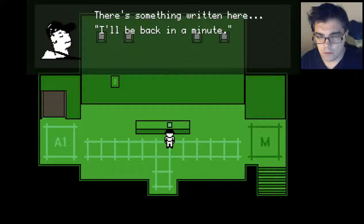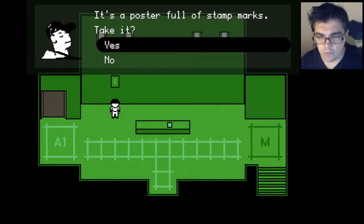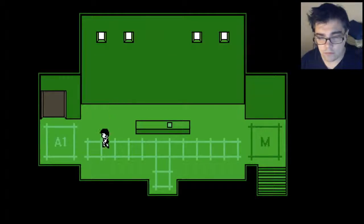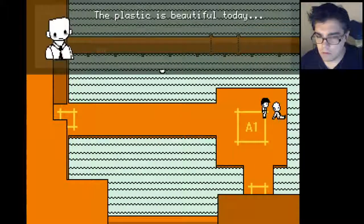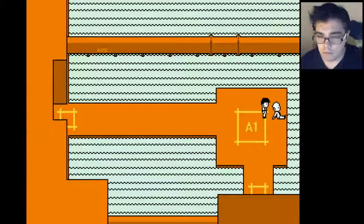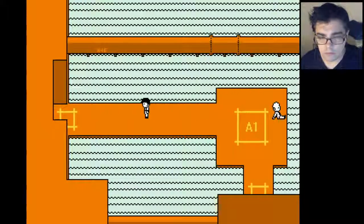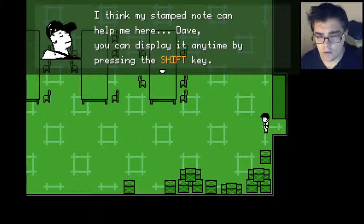There's something written here - I'll be back in a minute. Okay, it's a poster full of stamp marks. Take it - yeah, why not. Stamp note has been found. The plastic is beautiful today. I think my stamp note can help me here. You can display it any time by pressing the Shift key.